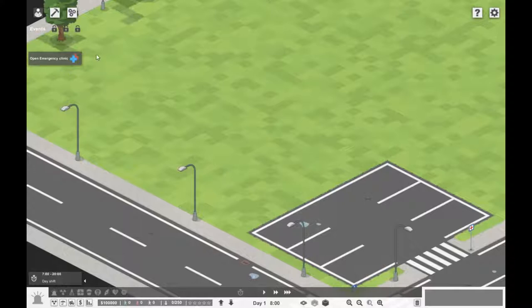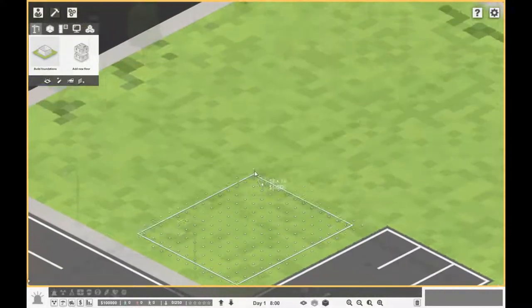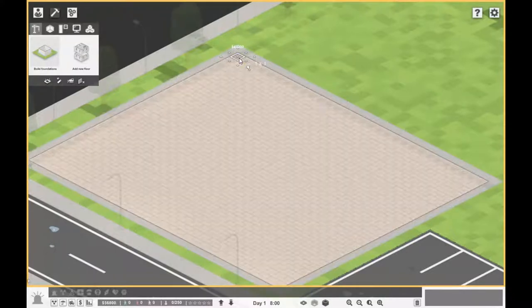Our first objective — which will probably cover the first couple of videos — is just building up an emergency clinic, basically a doctor's clinic. In the UK it's a bit more like a GP surgery. We're on a 64 by 64 map, so let's build some foundations. We'll do something very basic to start: something like 30 by 25.